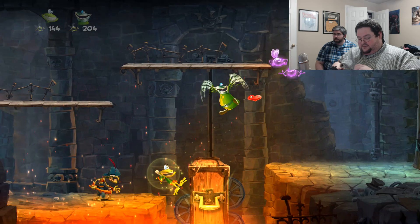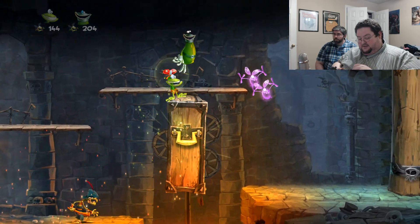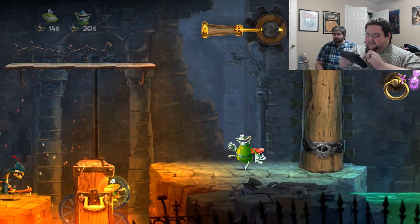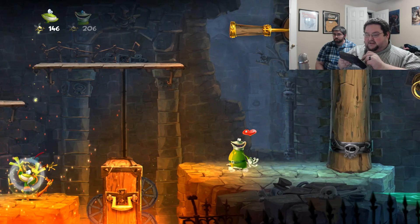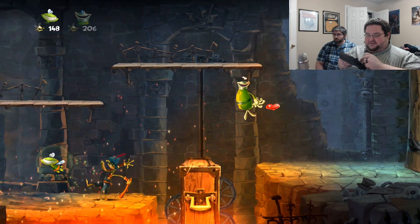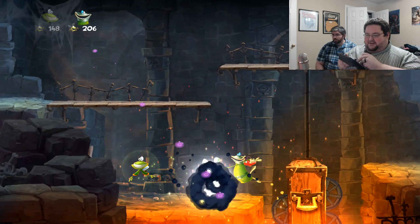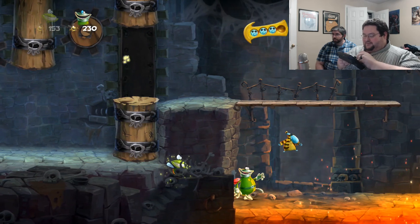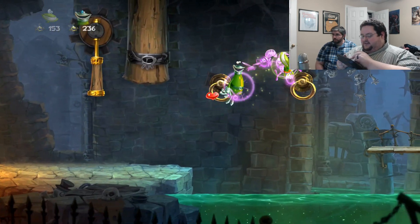Oh, blue, blue, blue — get up there! There we go. I'm actually moving this coffin with the touchpad. Can we kill this guy? What is over here? Try over here. Ooh! There's a bee — there's a beekeeper. So I can paint those purple.